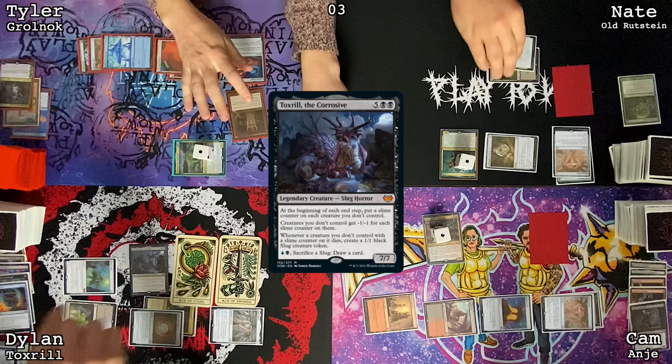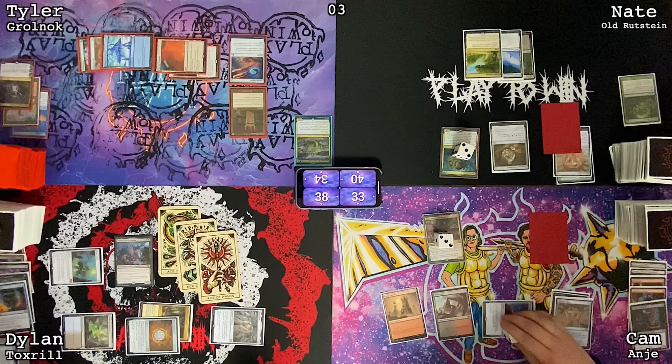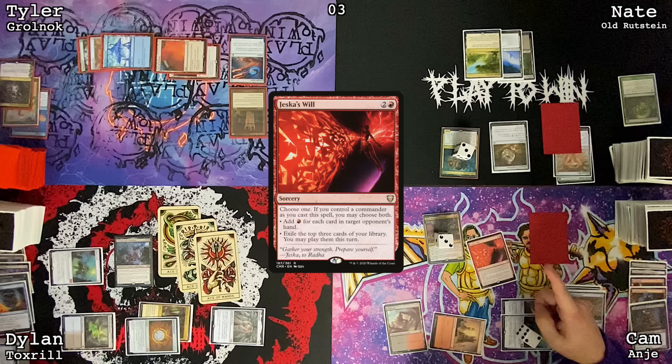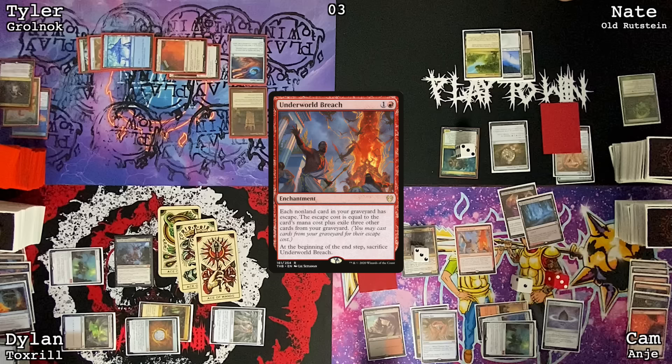End step, Toxril — more slime. Untap, upkeep, draw Exotic Orchard, pass the turn. End step, Toxril — another Slug. My turn, odds I take damage from Mana Vault — taking more damage. Draw for my turn. Make two colorless, use one for Mana Vault. Cast Jeska's Will both targeting Nate for the mana, since he's the only one with more than three cards in hand — four red and two colorless. Then I get to exile Diabolic Intent, Lotus Petal, and a land.